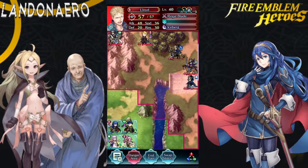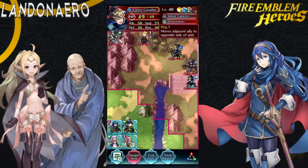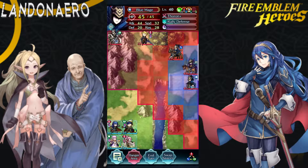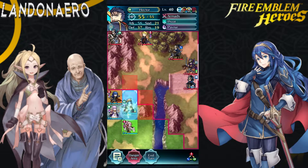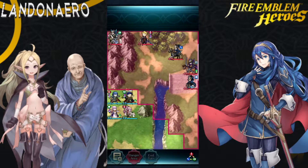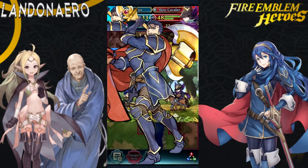Lloyd — he can be quite annoying, actually. He'll be one of the last you kill, and you really won't have to mess with him until the very end. The Lance Cavalier with Reposition is a pain to deal with, but there is a way to beat it — and I beat it with Julia. The Bow Cavalier: he can probably take down my Olivia if I don't deal with him. Hector, that's your job. The Blue Mage — Julia will take care of that. So let's move all my units up.